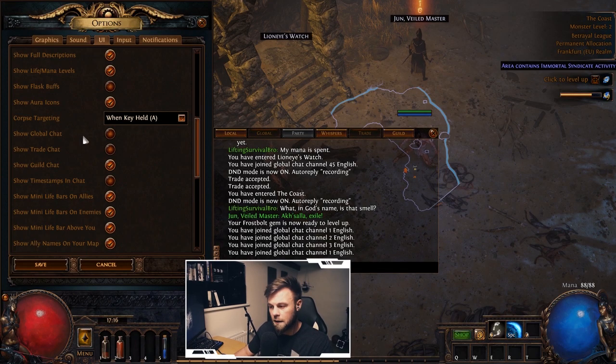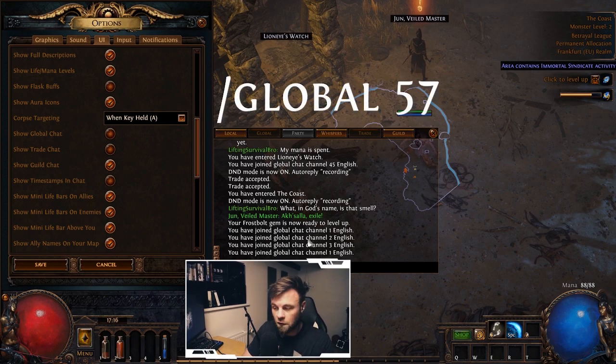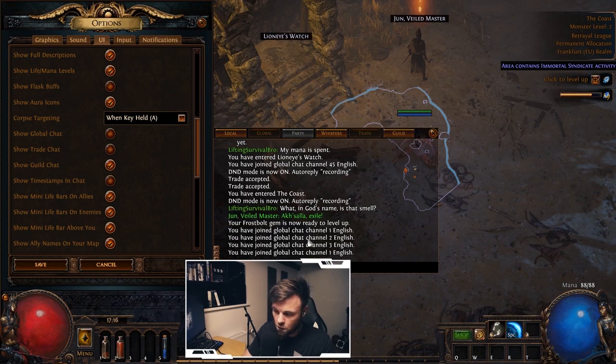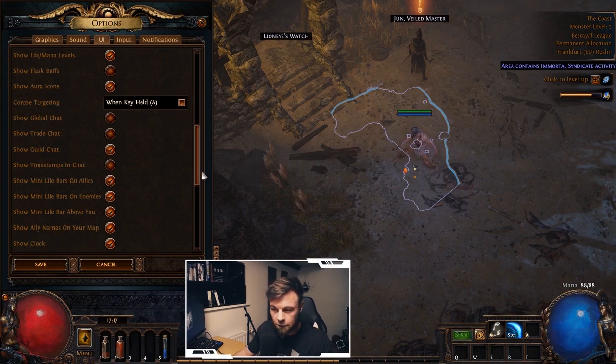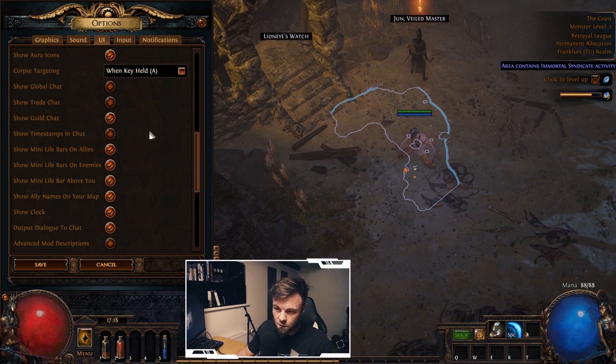If you'd like to join my in-game sub-guild, you're welcome to — you just need to be a subscriber, which helps filter things. Whisper me on Discord and we can make that work. Show Minion Life Bars and Allies is great for summoners to track minion health. You can also set enemy health bars to always show — I highly recommend this for a much better overview of fights. Without it, health bars only appear when an enemy takes damage.